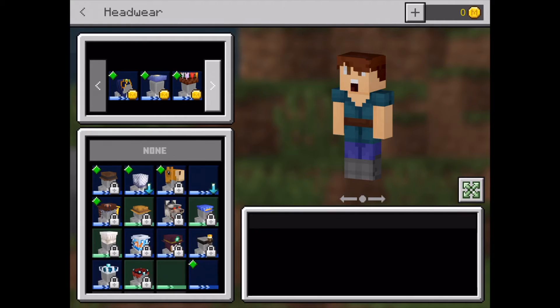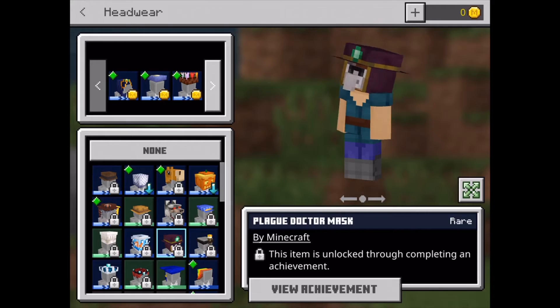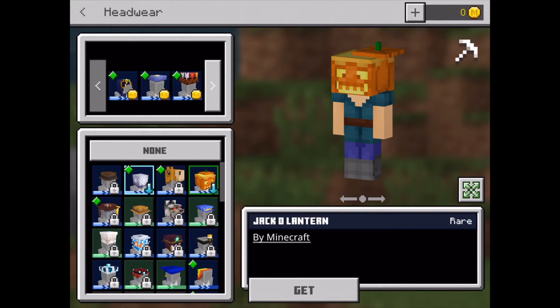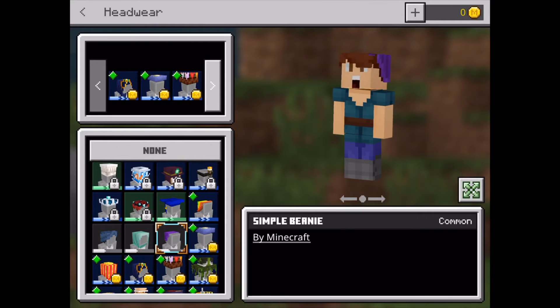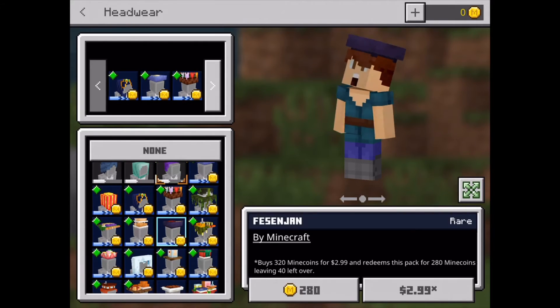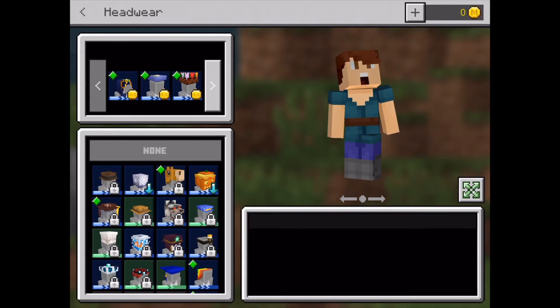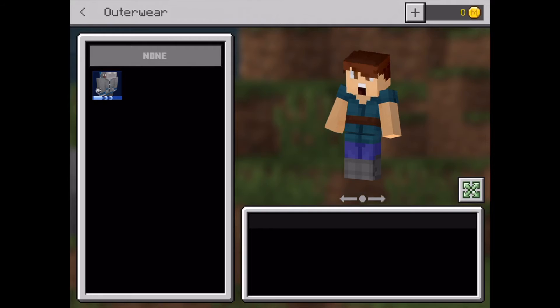You can wear stuff on your head. Some items are unlocked through completing an achievement, and some you have to download. Some ones are free, and some ones you have to pay mine coins for. There's even a chef's hat, and you can choose a hat that fits your character and your scenario.